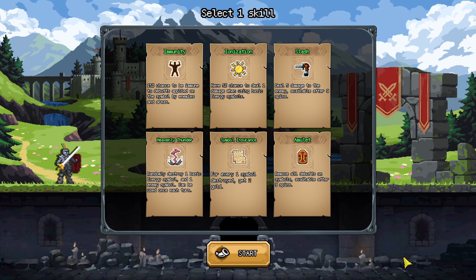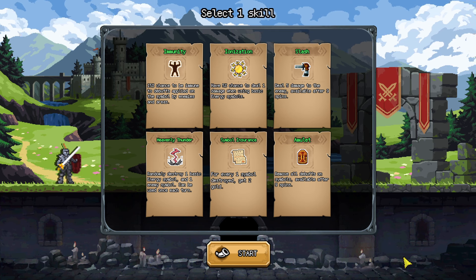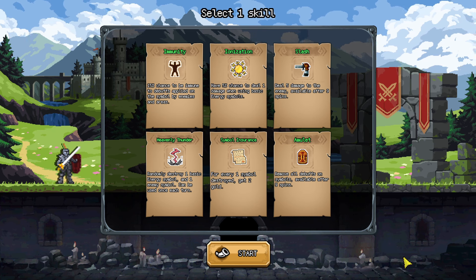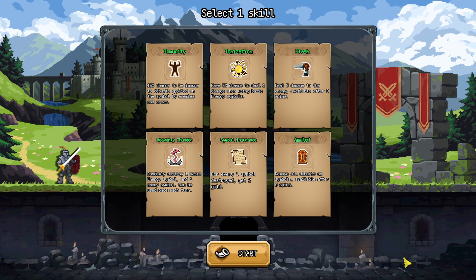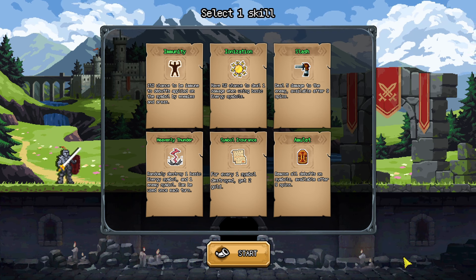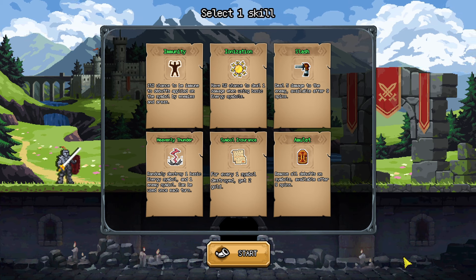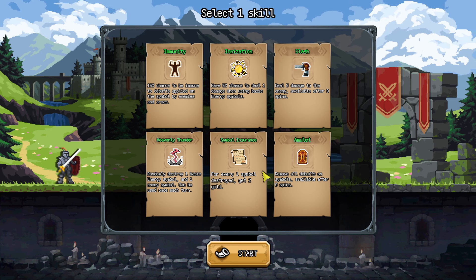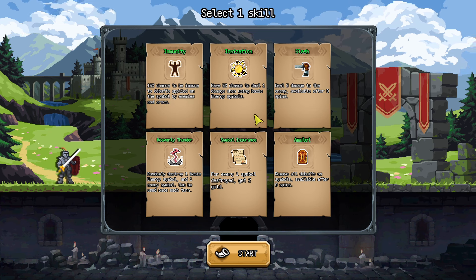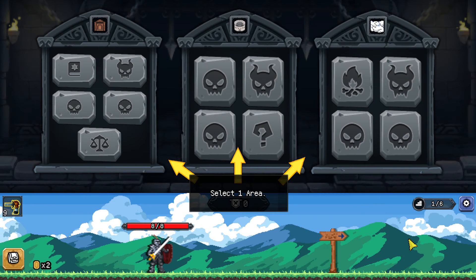Immunity: 15% chance to be immune to debuffs applied on the symbol by enemies and areas. Ionization: 5% chance to deal 1 damage when using basic energy symbols. There's also Slash: deal 5 damage to the enemy, available after 9 spins. Heavenly Thunder: randomly destroy 1 basic energy symbol and 1 enemy symbol, can be used once each turn. Symbol Insurance: for every 1 symbol destroyed get 2 gold. Debuffing and buffing seems very important. Let's go with Slash — deal more damage. These are already very interesting skills.